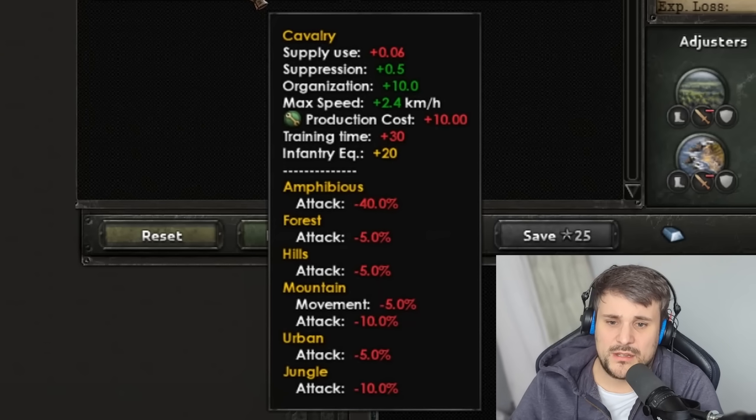There are some big terrain penalties just for going with a horse on its own. Minus 40% for amphibious; hills, forests, and urban have a minus 5% attack. Mountains also 10%, jungles 10%, and you also lose movement speed into mountains. This represents how a horse has to be used in certain terrain types — it loses mobility and attack potential elsewhere. Be aware because tanks have very similar debuffs. Feet can go almost anywhere, but hooves, wheels, and tracks are more limited.